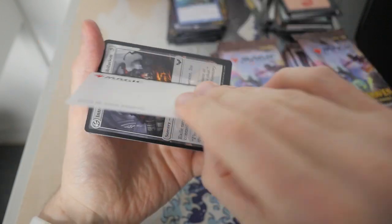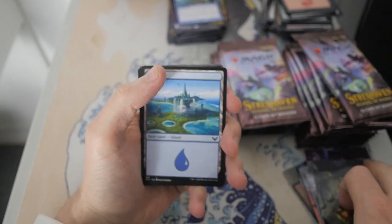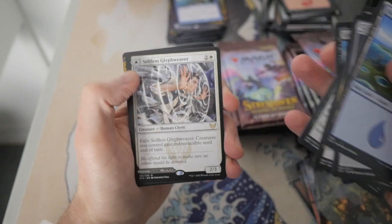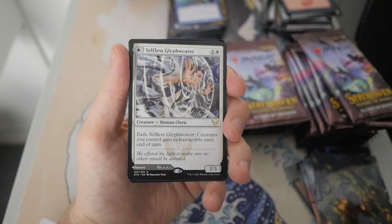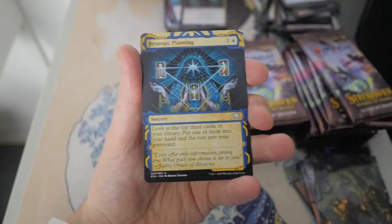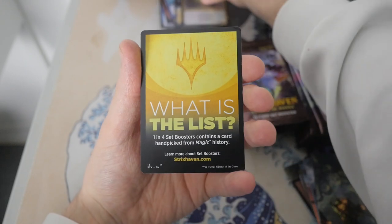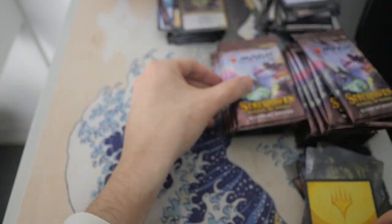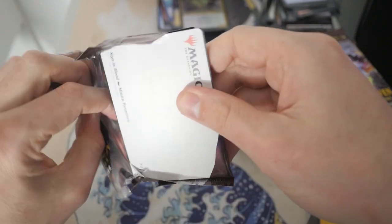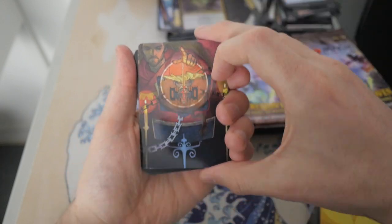We got a Forest — beautiful artwork there by Adam Paquette. We got Selfless Glyph Weaver, a Demogoth Titan, and a Strategic Planning, Witherbloom Apprentice foil. And then let's go to the next Sign in Blood — beautiful artwork. We do have a rare in the first slot again: Teachings of the Archaics. I feel like we have a lot of rares so far.